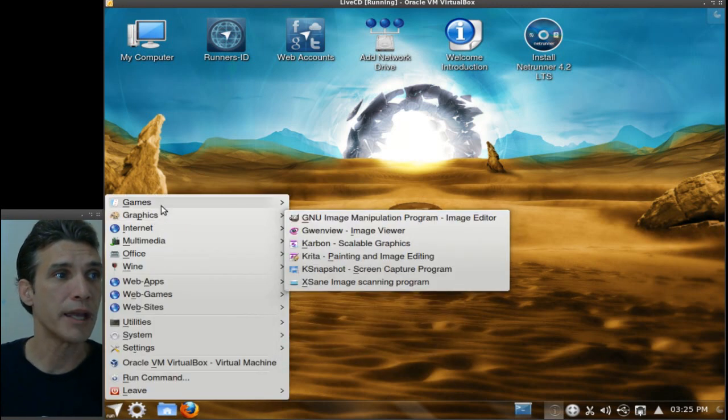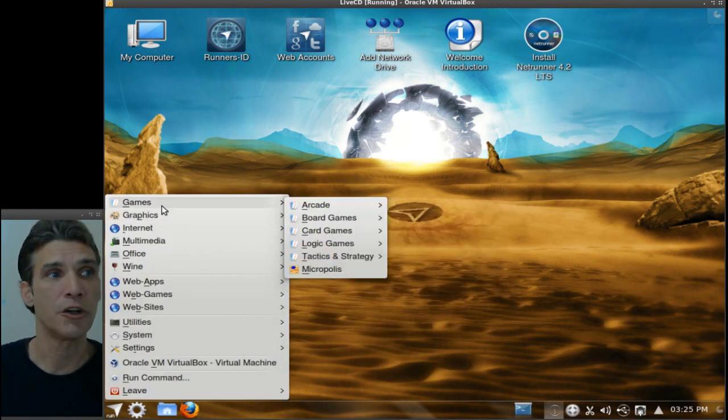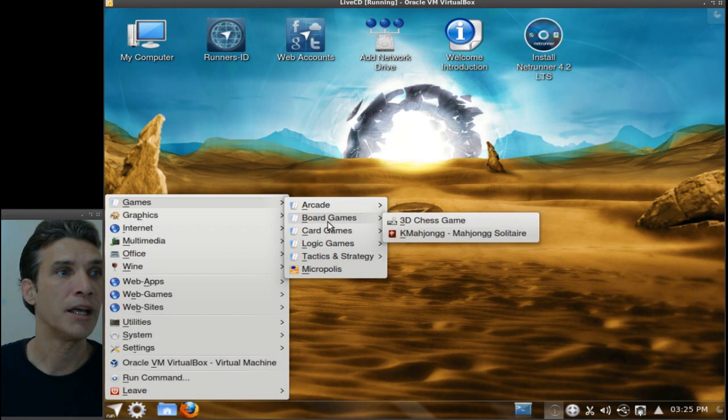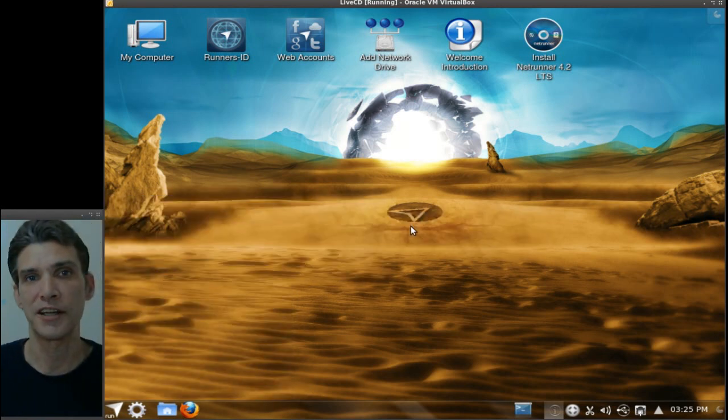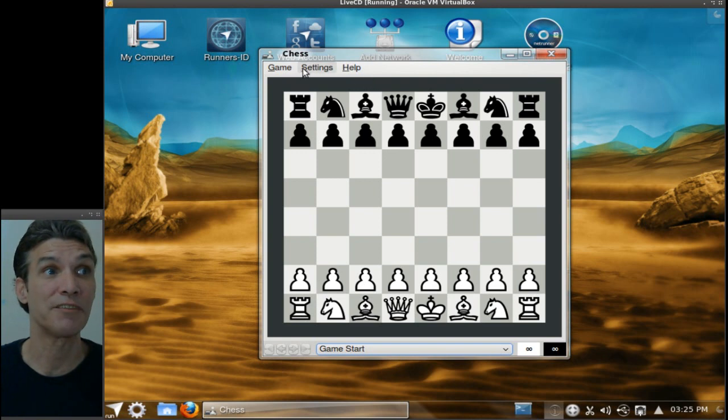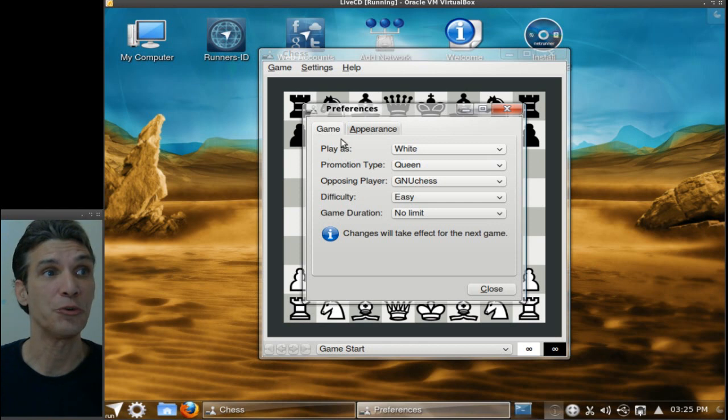There's a number of games for the kids and all of us. You've got arcade games, board games, card games, logic games, tactics, and strategy. I got curious and had a look at this 3D chess game, and I was like, eww, that doesn't look 3D. But if you want the 3D settings, you're going to have to go into Settings and select that under the Appearance tab.